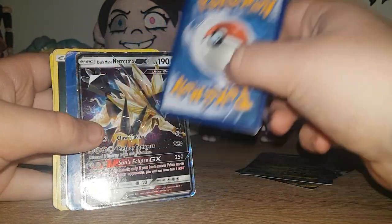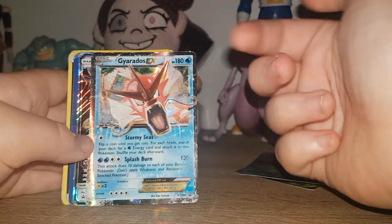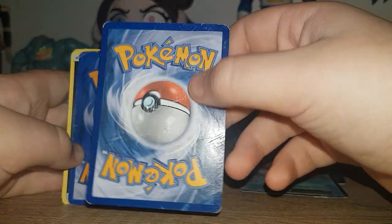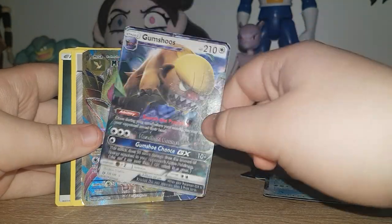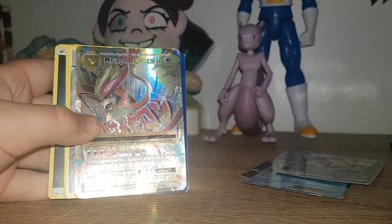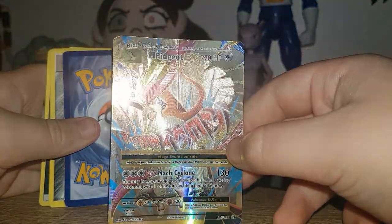Palkia EX. Shiny Gyarados EX — I think it's shiny because it's a red Gyarados, not a blue. Darkrai Lunala GX — this one has had a lot of damage on it. Blame my dog. Gumshoos — I think this is one of the fake ones because it doesn't even have the GX or any shine to it. Mega Pidgeot EX — like I said, that's why the Pidgeot Spirit Link card is good.